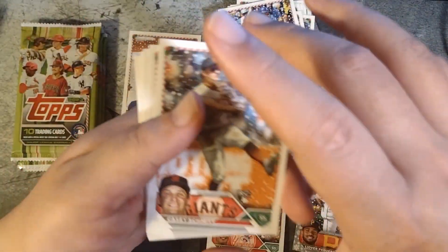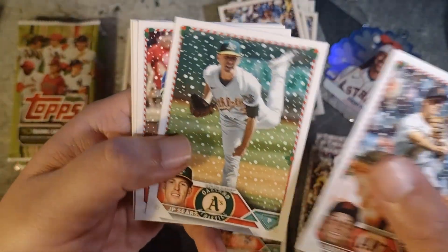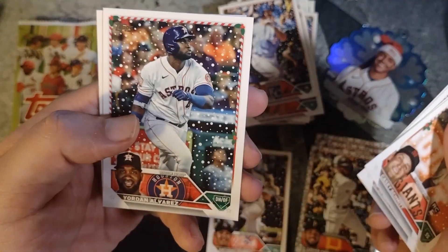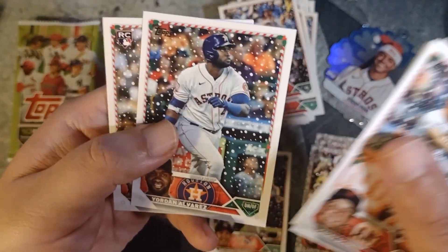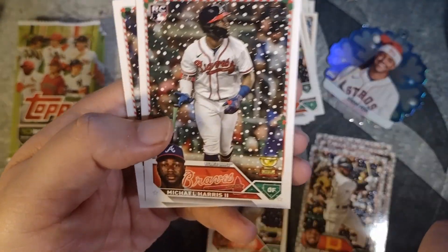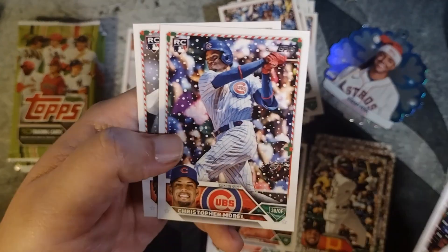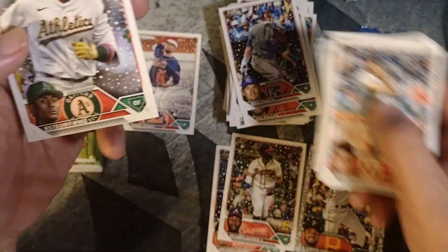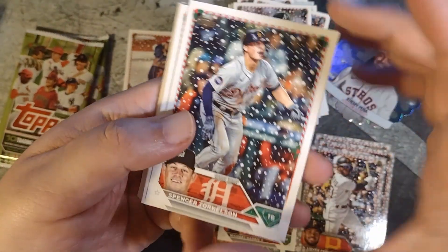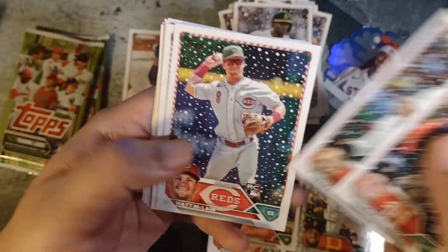We should also get a relic in here — that should be interesting. Casey Schmidt, J.P. Sears, Lindor, Woodruff, Gary Jordan, and Amed Rosario. Michael Harris, rookie card there. Go Nailer, Christopher Morel, Esteury Ruiz, Spencer Torkelson, Brian Reynolds.